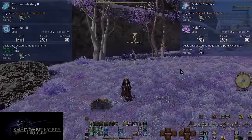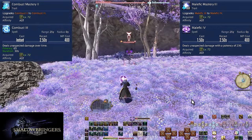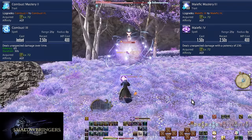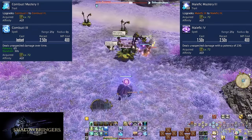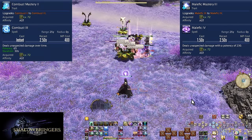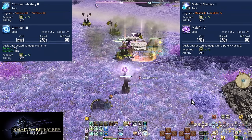Level 72, Combust Mastery 2, Malefic Mastery 3, Combust 3, and Malefic 4. Combust 3 gets a small bump up to 65 potency per tick, a total 650 potency DoT. Malefic 4 is 230 potency — a 40 potency boost over Malefic 3. Still the same skills though.